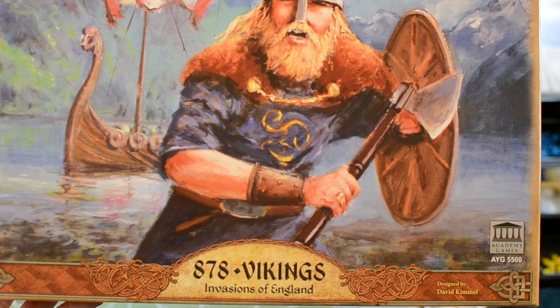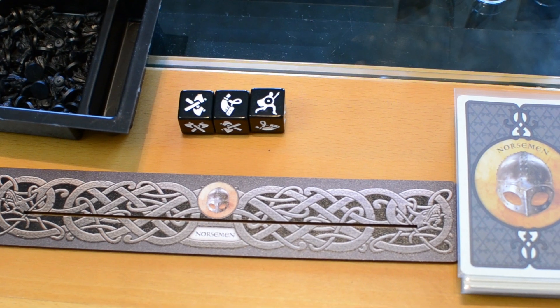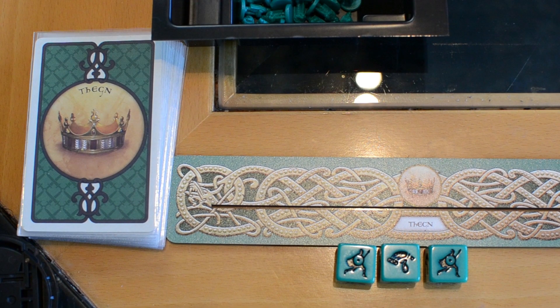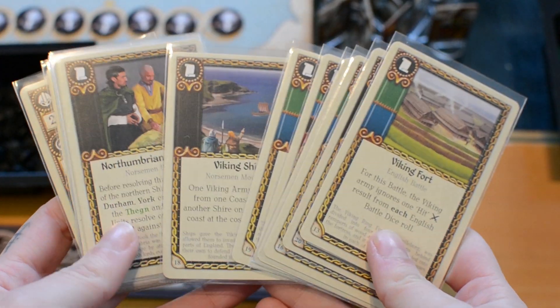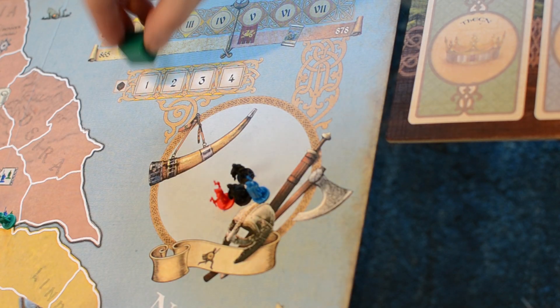The game takes place in the year 878. Players control either the invading Vikings — the Norsemen and the fearless Berserkers — or the English nobles trying to withstand the invasion, namely the House Carl and the Thanes. Each player chooses a faction and takes the corresponding units, battle dice, and faction cards that are unique for each faction. The game is played for up to seven rounds.